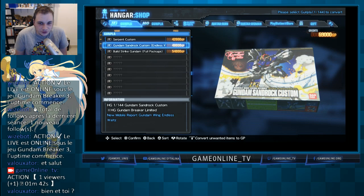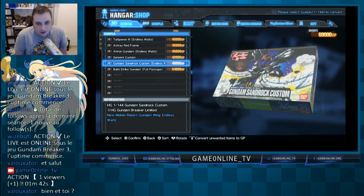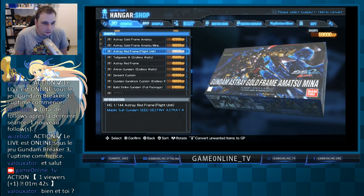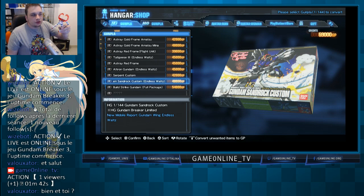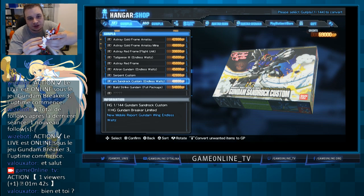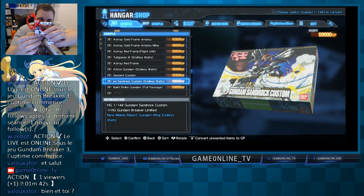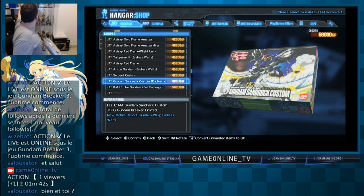Voilà où j'en suis arrivé — on a déverrouillé quelques modèles, il en reste encore pas mal. On est dans la catégorie HG, ce sont les High Grades, des maquettes. Voilà le rendu. Celle-ci, on va la débloquer plus tard dans le jeu. Au niveau des pièces, c'est pas hyper sophistiqué — on a une ossature apparente directement reliée aux armures. Ça, c'est un peu pour le modèle HG. Et après, on a le modèle MG que je n'ai pas encore débloqué.